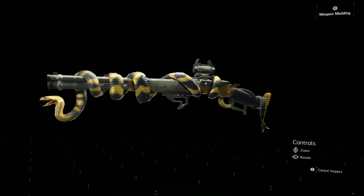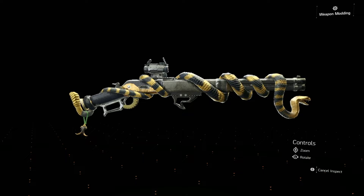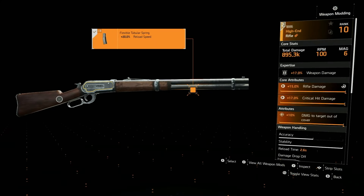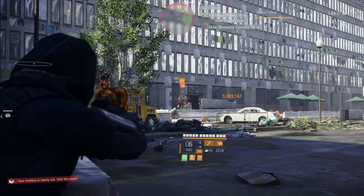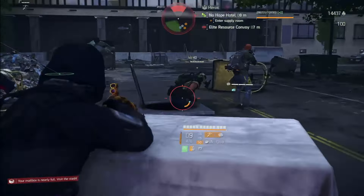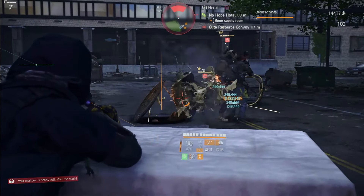This is the Diamondback Exotic Rifle. It's the exotic version of the 1886 rifle, which is the rifle with the highest base damage in the game. It's so strong it can basically do anything a sniper can do — maybe even better — except you can't put a scope on it.